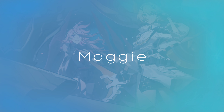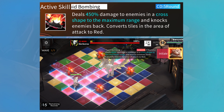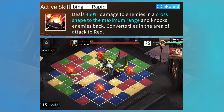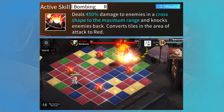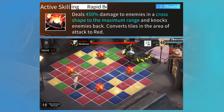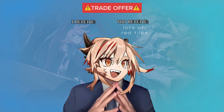Maggie is a fire element cross-converter, which means that her active skill converts tiles, knockbacks and deals 450% damage to all enemies in a cross shape till it hits the end of the map. While this skill does let you convert a large number of tiles to red, it is at the cost of a really high 5 turn cooldown.